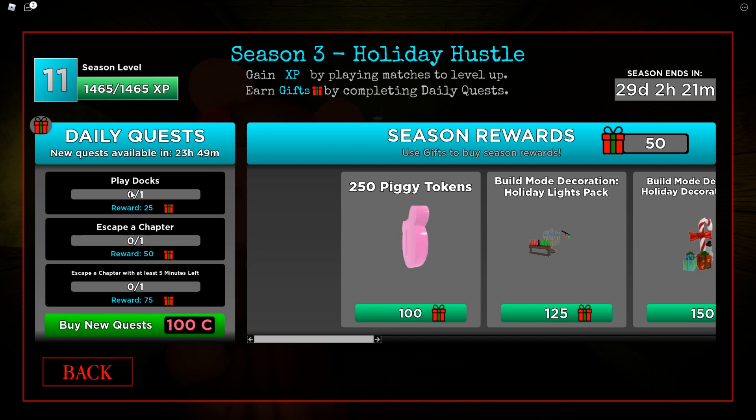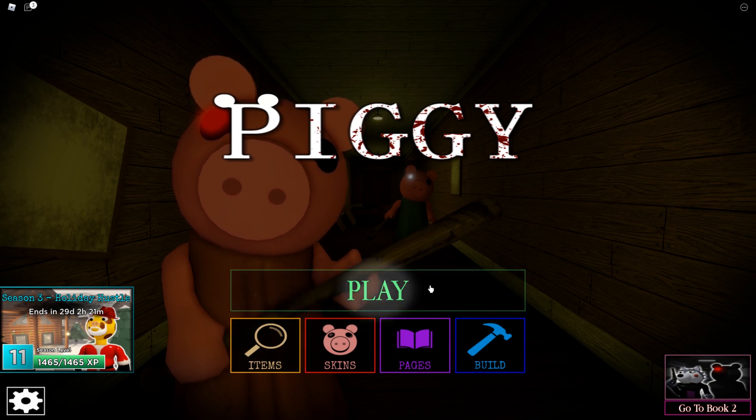Now look at your daily quests and try to complete as much of them as you can in one round. Afterwards, you're going to have to press buy new quests. If you don't have enough Piggy tokens, just watch my last video where I show a glitch on how to get them really fast.